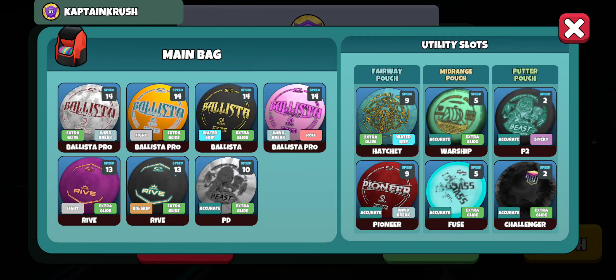Let's take a look at Captain Crush's bag — pretty old school looking but sweet. Three Ballista Pros, regular Ballista, water skip, a couple of Rises, and the good old PD in there. Look at that P2 with the B stamp — the accurate sticky P2, sweet looking disc. I thought I was the only one with that stamp. And a Challenger — I bagged that for a little while, that was a fun disc. The Hatchet and the Pioneer too — definitely a unique bag from Captain Crush. Solid round, solid win. Hope you guys enjoyed; thanks for watching me play some DGV.